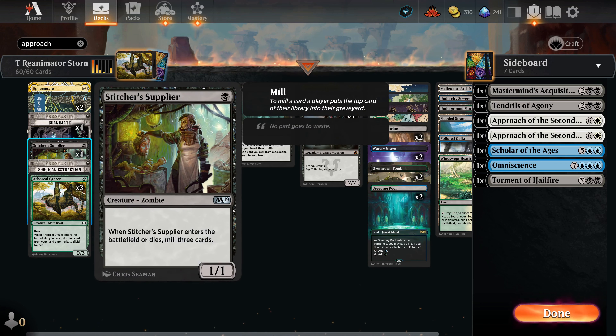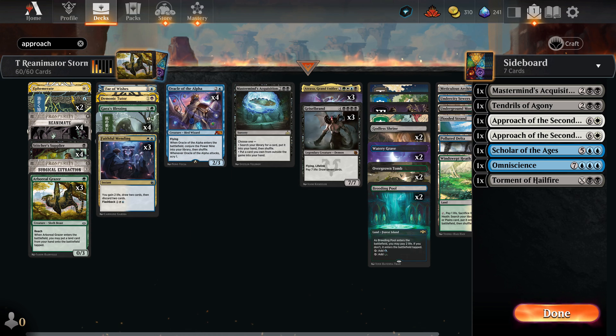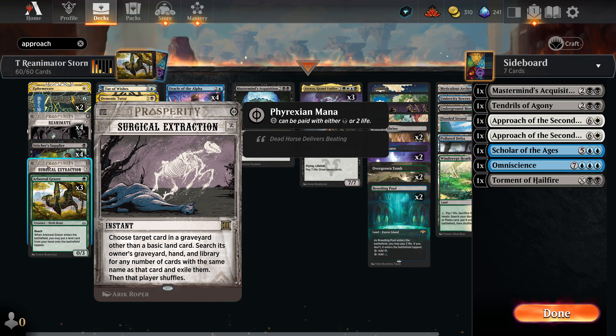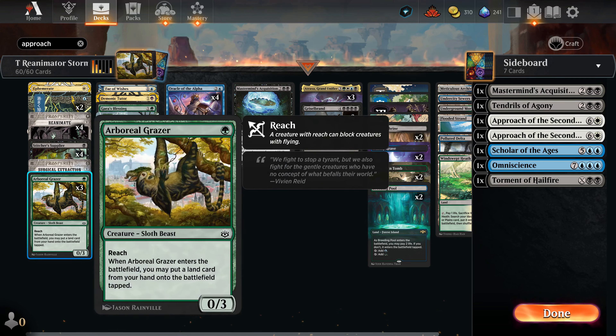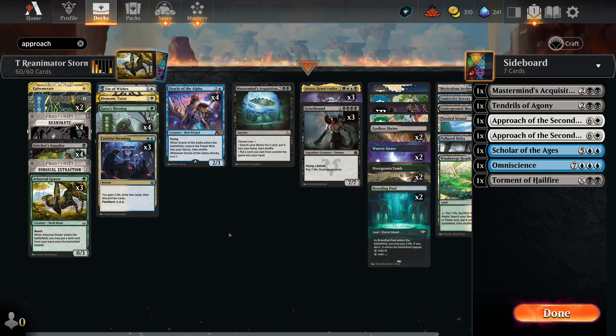Stitcher's Supplier mills three cards on ETB and on death, helping get our targets into the graveyard. Surgical Extraction is a mirror-match card — if we need to remove something from their graveyard before they reanimate it, Surgical is a great zero-mana instant. Finally, Arboreal Grazer comes back in this deck as a three-of. Being able to put lands onto the battlefield is the name of the game when we want to ramp into Oracle of the Alpha as early as possible.